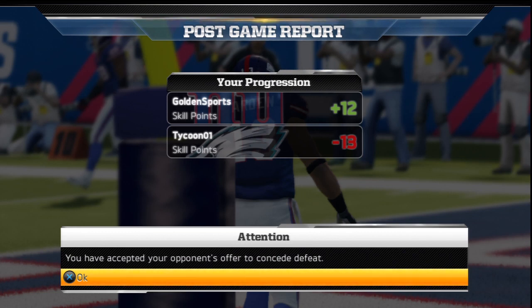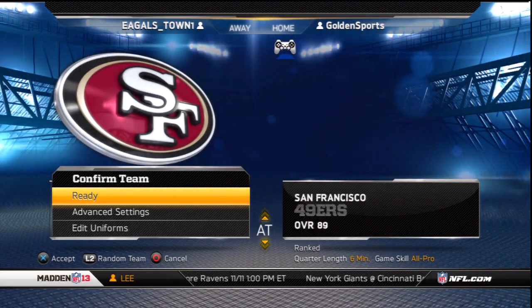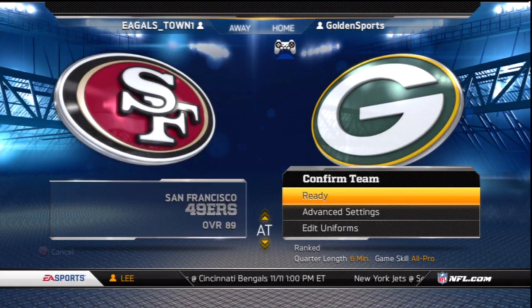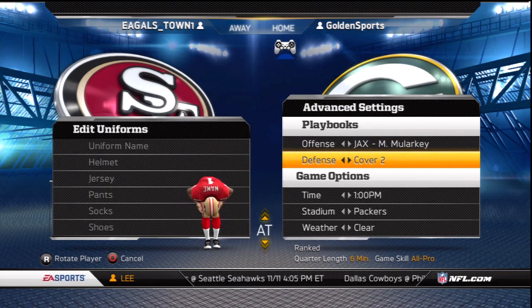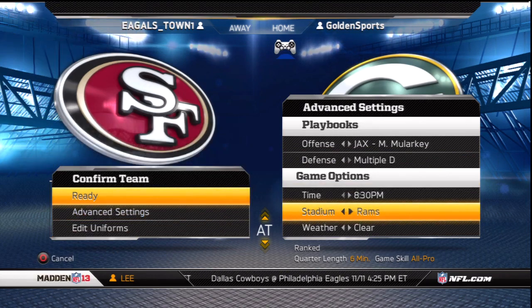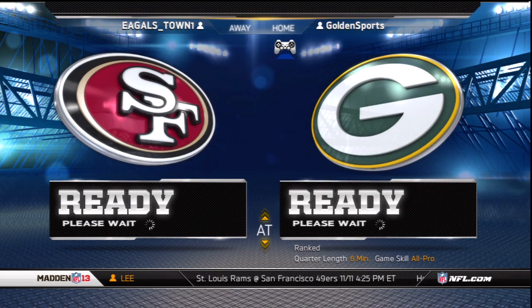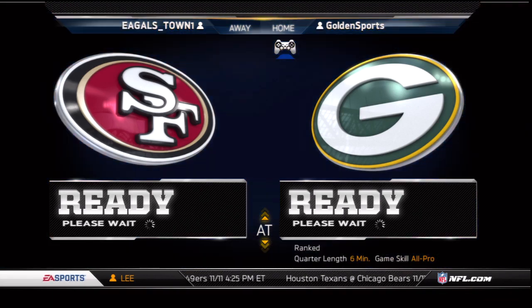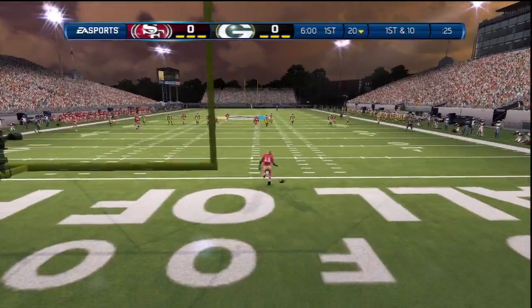Don't forget to follow me on Twitter — we're going to jump into another online ranked match. In this game we're going to give you guys some Green Bay Packers gameplay, going up against — dum dum dum — the San Francisco 49ers. The Packers are a really really dominant team and so are the 49ers, so it should make for an interesting matchup. Both teams are really really good on both sides of the ball — two juggernauts going at it. Hopefully we can do what we need to do and pull out this victory.